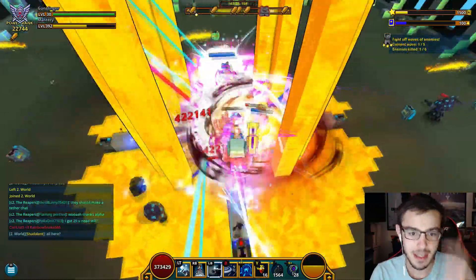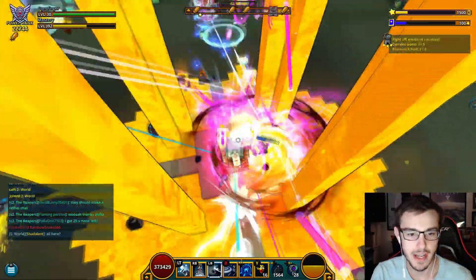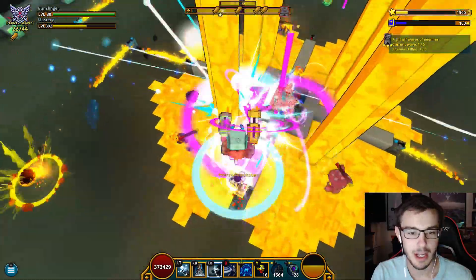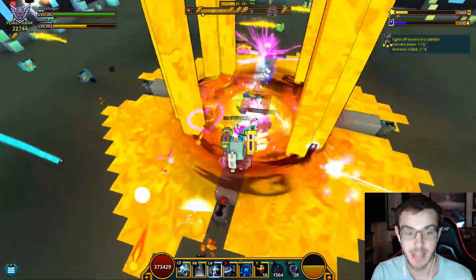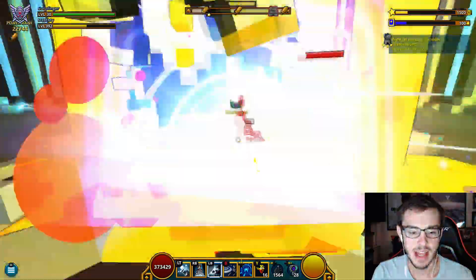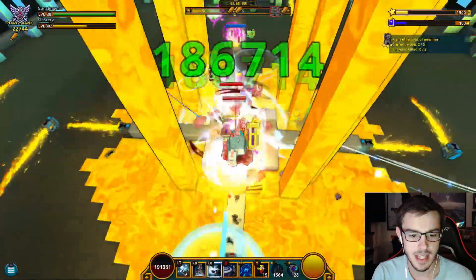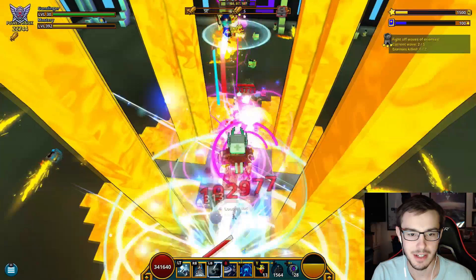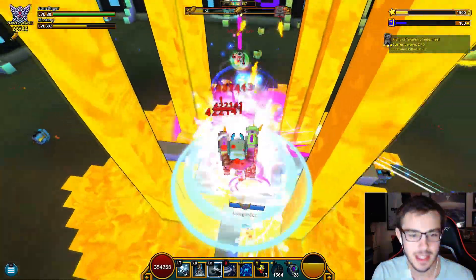I was gonna change my ally because if you guys don't know, the Starlight Dragon ally does the same effects as the Chronomancer Cubesly, but it also makes enemies fly around the map and it sucks especially when you have a tank, because the enemies don't stay where the tank is and they fly away from the tank.